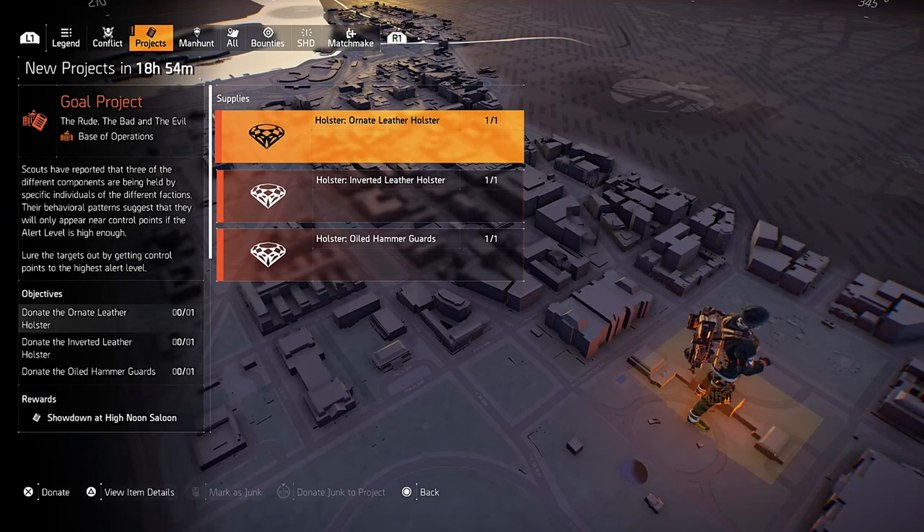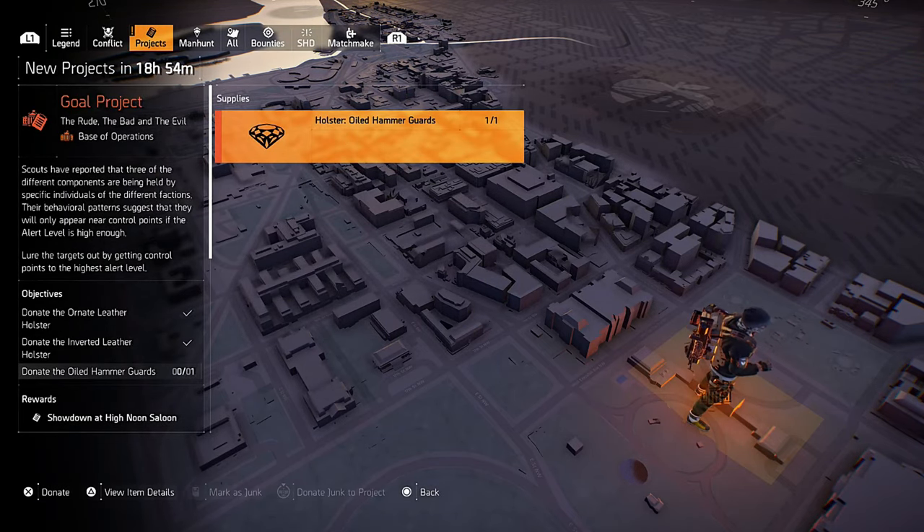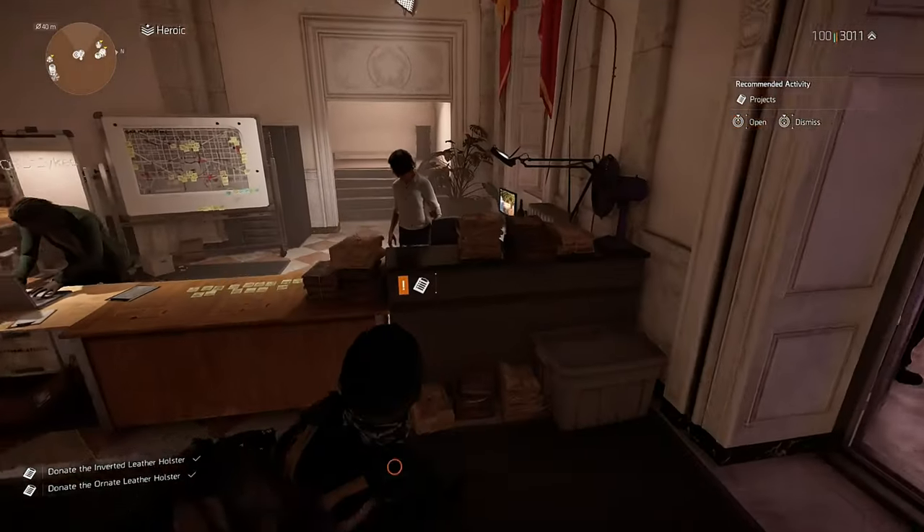Collect all three exotic components and go back to the White House. Donate all three exotic components to the project, which will complete it. Go to the projects officer and you will receive your next project.